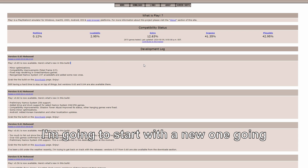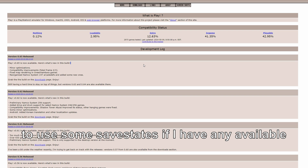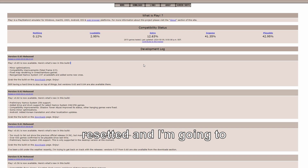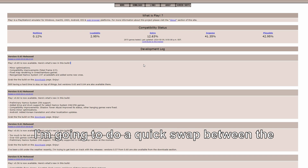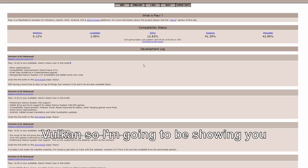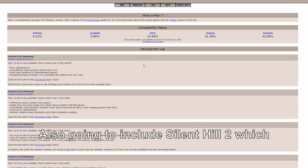I'm going to start with Fallout Brotherhood of Steel. I'm going to use some save states if I have any available and haven't been reset, and I'm going to launch the game. I'm going to do a quick swap between the two renderers they have available — OpenGL and Vulkan — so I'm going to be showing you both of those.